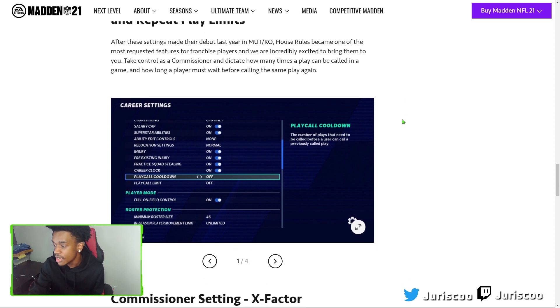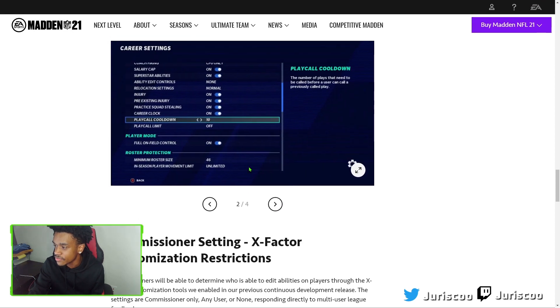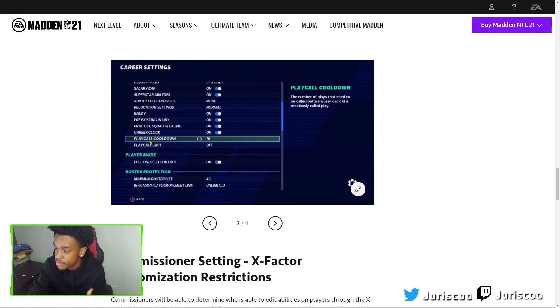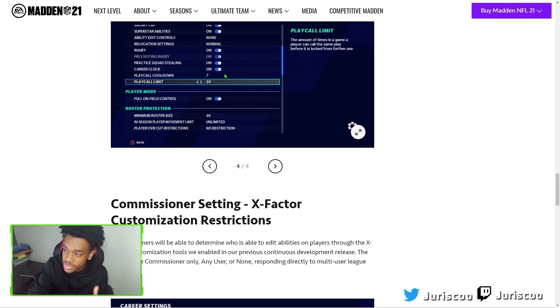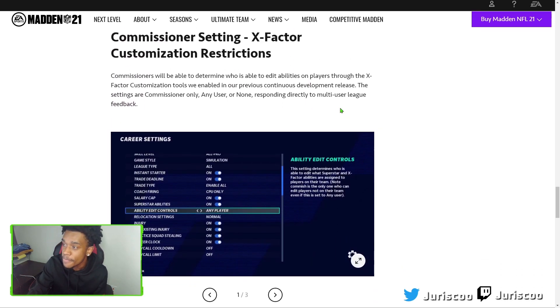They have some screenshots showing the customization — you can do play call cooldown set to 10, or 7, or any number you want. You can really customize the numbers and everything, which is a solid feature for franchise leagues.